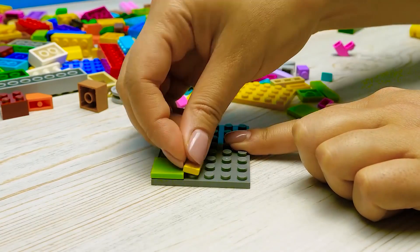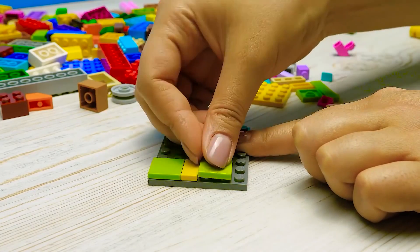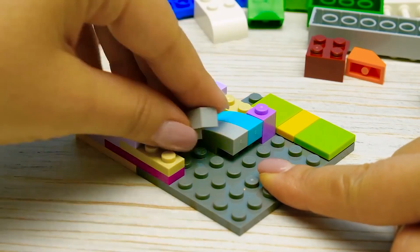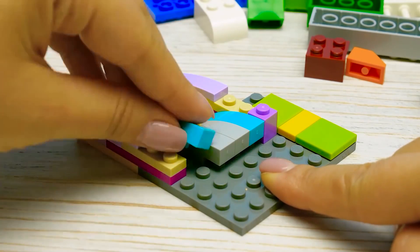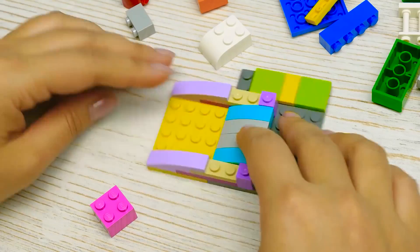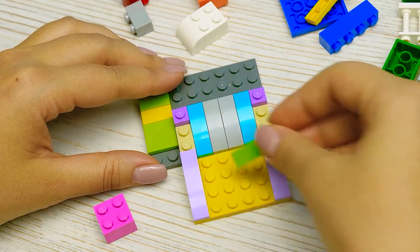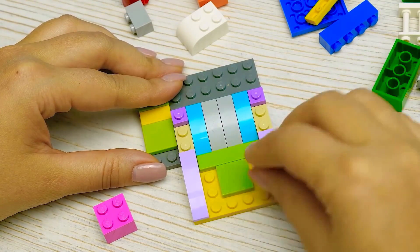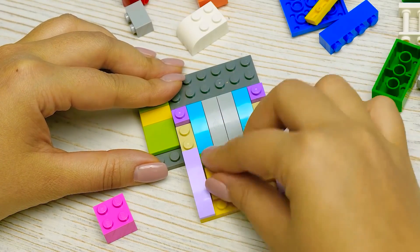We're gonna stick these guys on this big gray brick. And now these... one more... and another one. There it is! Okay, let's keep going. This green one here, a square, and two yellow rectangles.